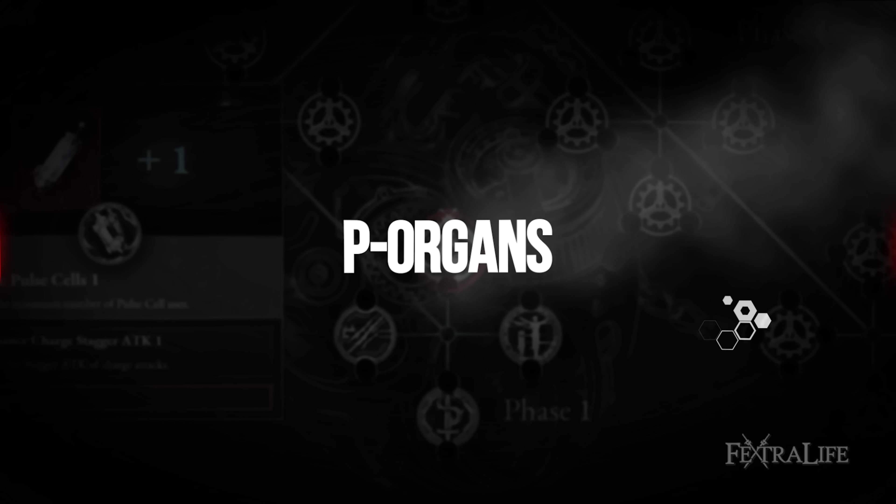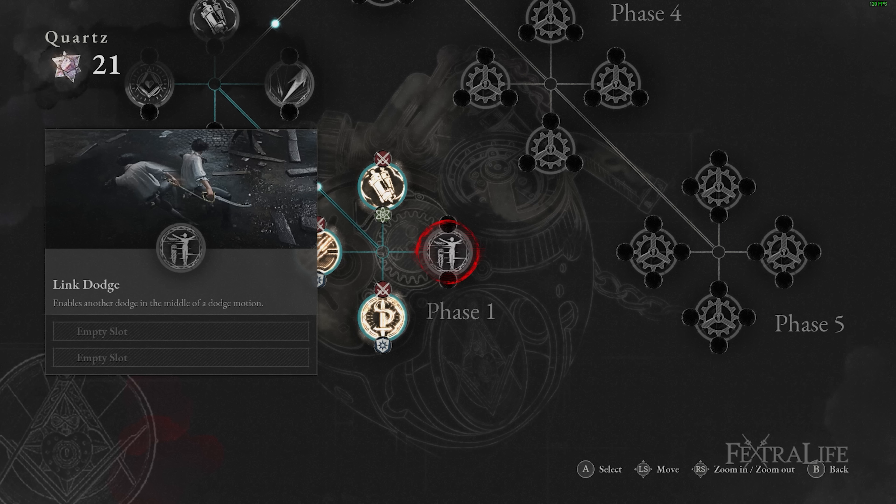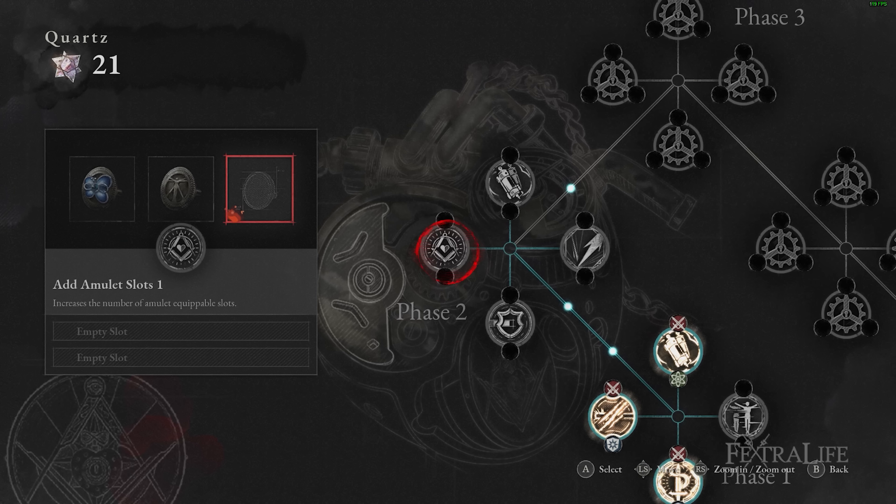Next we'll take a look at the P-Organ upgrades you'll want for this build. The best P-Organ synergy effects are: Increase Pull Cells, which increases survivability and sustain against bosses and areas; Link Dodge, to be able to dodge further away from wide AoE attacks; and Add Amulet Slots, to equip more powerful amulets which can increase damage, improve survivability, and provide special effects.